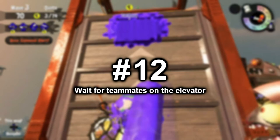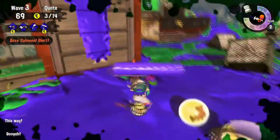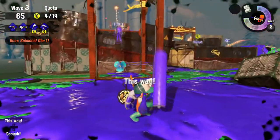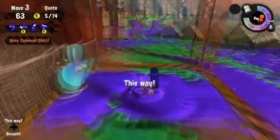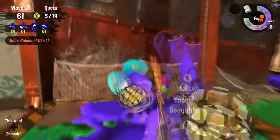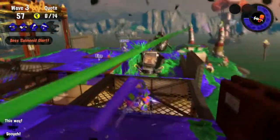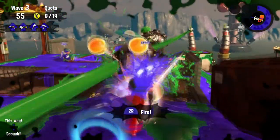Number 12: Wait for teammates on the elevator. If your teammate is right behind you with an egg and you're already on the elevator, just wait a second for your teammate. For all you know, the wall of the elevator probably isn't even inked. So instead of screwing your teammate over and leaving them behind, just have some courtesy.